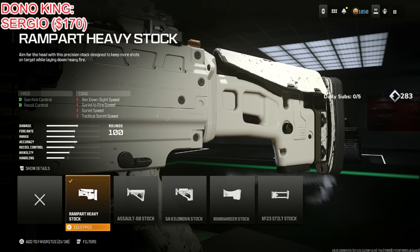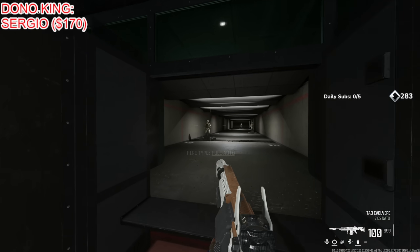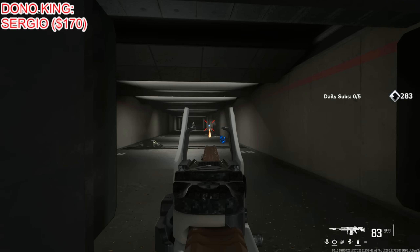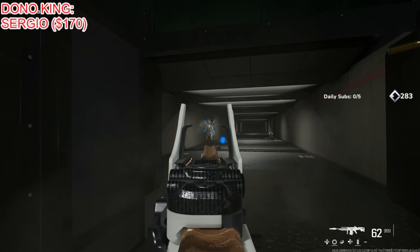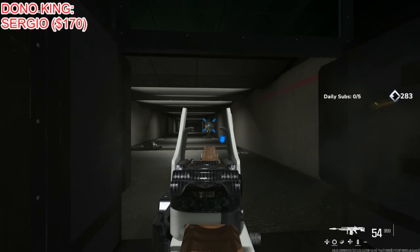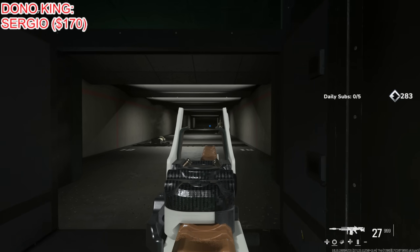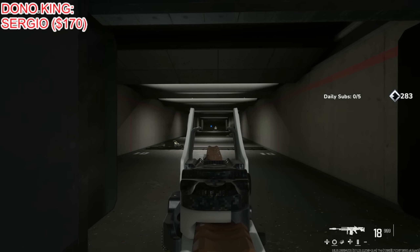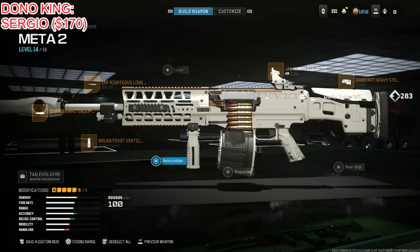Fair warning — this is much slower than the STG in terms of ADS, but it has zero recoil. It's very slow to ADS but it's extremely powerful with basically zero recoil at any range. It's really about how you want to weigh your options — if you want something with no recoil that packs a heavy punch from all distances, this is the one. It's best if you don't have the STG, but if you can use the STG, use the STG.